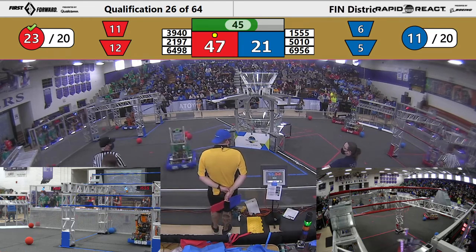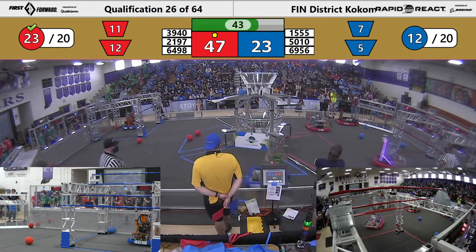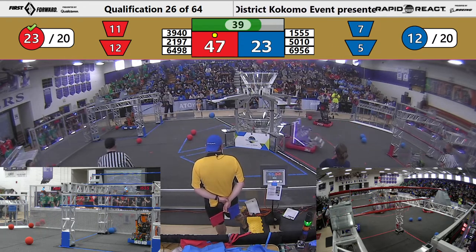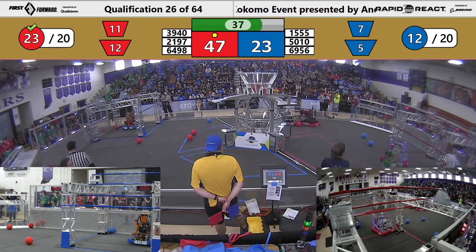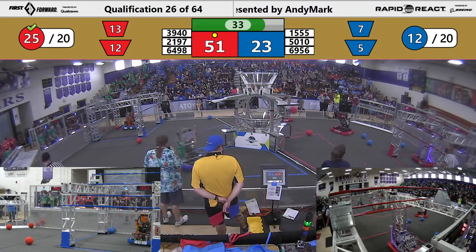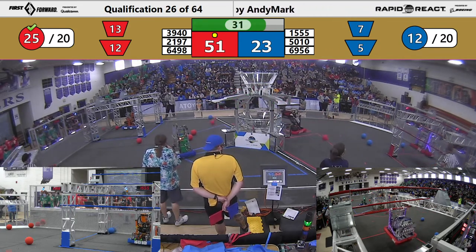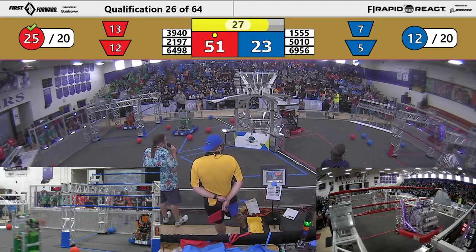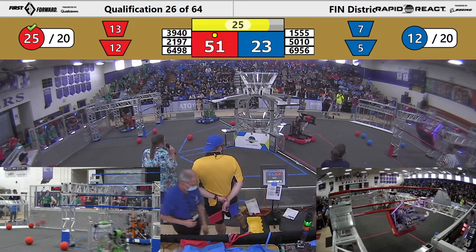Let's see if they can get that unicorn. They're going to be close. They have enough pieces of cargo in. Let's see if they can get that 16-point sweet climb going. If they get up, they only need one partner to get on the low bar. Here comes Shamrock. 3940 is up. What can Las Pumas do?